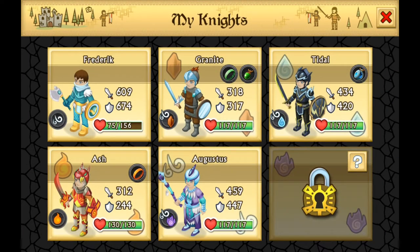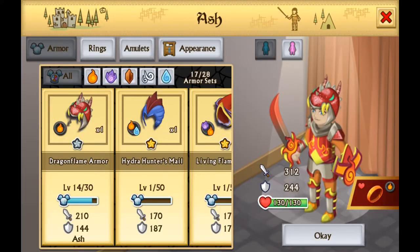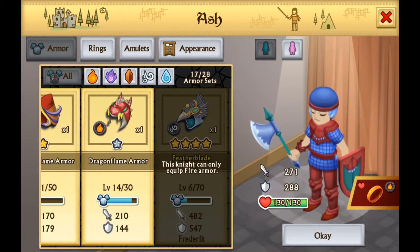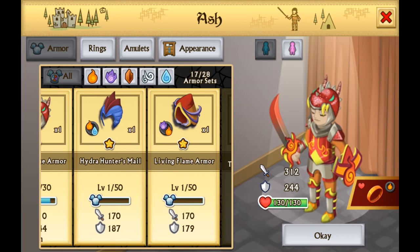The heroes themselves fit into a number of different classes. These various classes take on the elements — fire, earth, air, water and so on. As you start to craft particular gear, certain gear will work better on different types of knights. These are things you need to keep aware of if you want to make sure your knights are as powerful as possible.